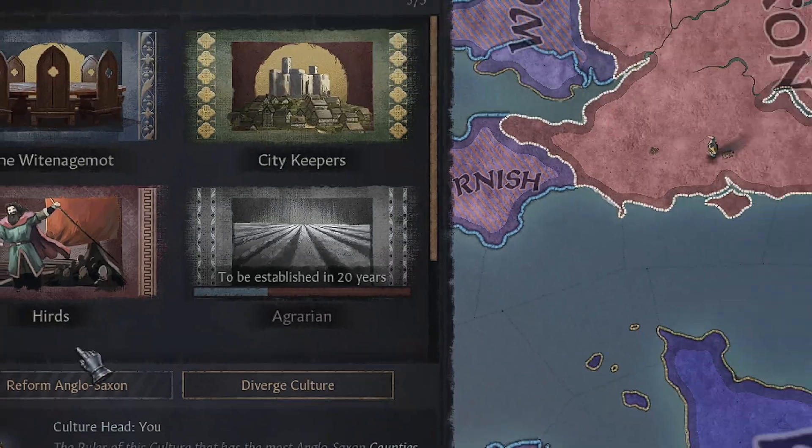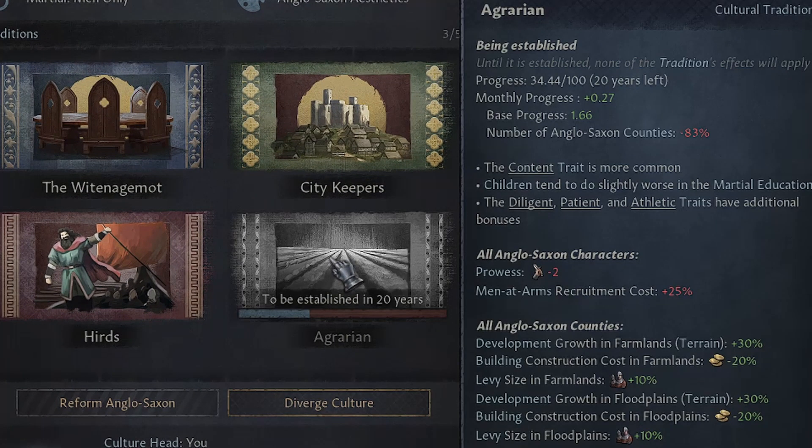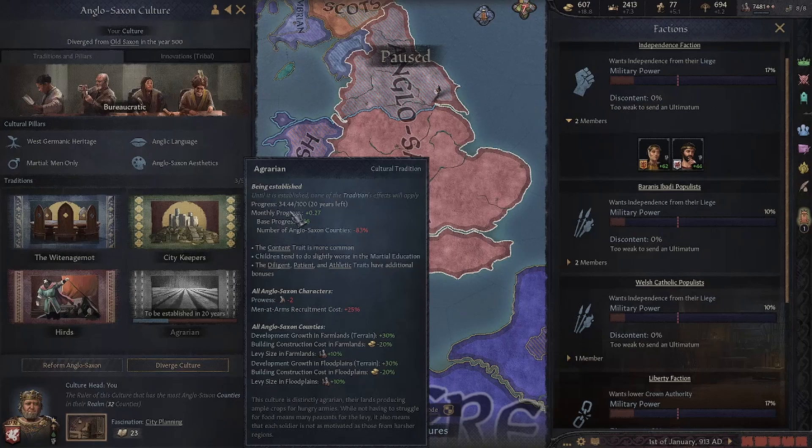Long-term measures: I recommend your first move is to save prestige for adding the Loyal Subjects tradition, and also the Agrarian tradition. Agrarian makes most of your vassals content, and you should pick only content vassals — their children will be content too, and content characters like each other more. Content is the opposite of ambitious, and ambitious characters are your worst nightmare since they always push for rebellions. Content vassals will never join rebellions, and with Loyal Subjects as a tradition, you will have a very peaceful population.